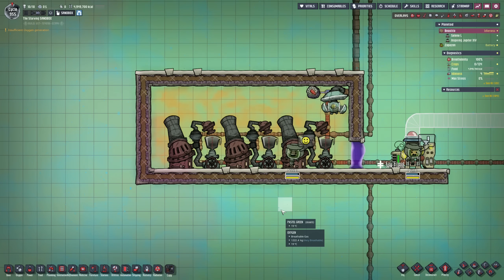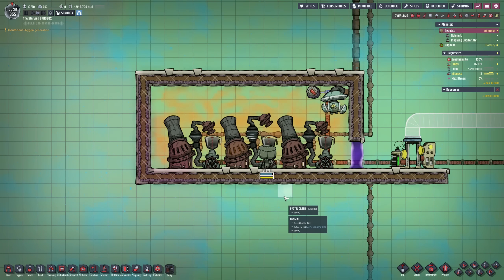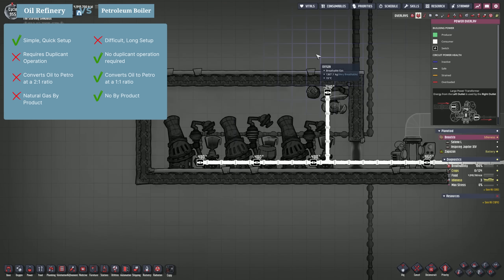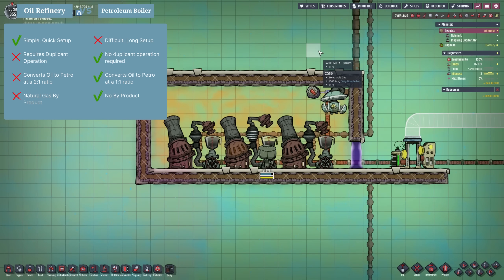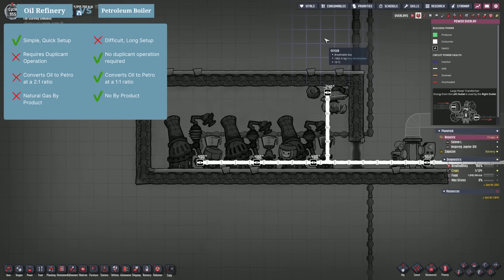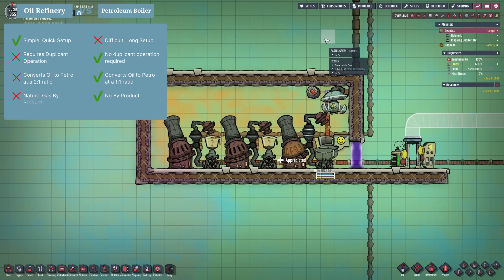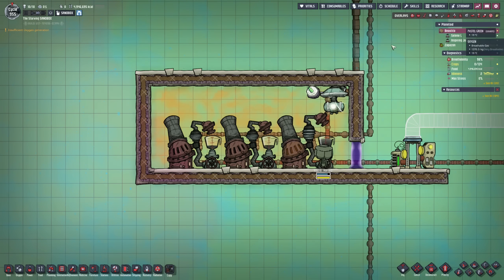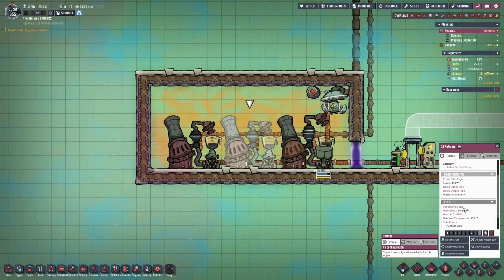The most logical way to produce petroleum is by using the oil refinery. It's easy to set up — just a simple pipe in, pipe out, and connect power. The problem is it requires a duplicant to operate and converts crude oil to petroleum at only a 50% rate, and you need to deal with the natural gas byproduct. When you consider the efficiency of a petroleum boiler versus the refinery, you see the huge waste if you run your entire playthrough off the refinery alone.